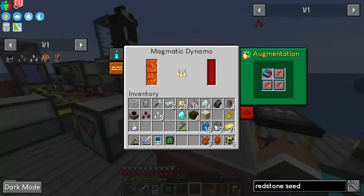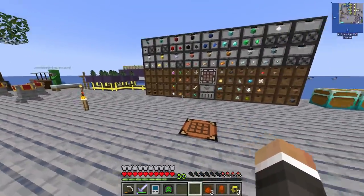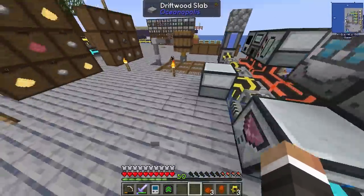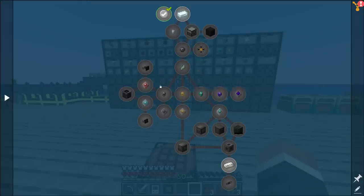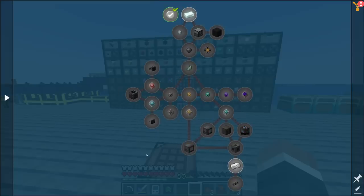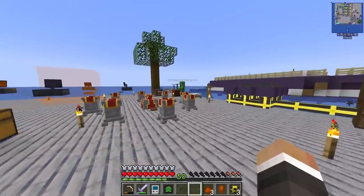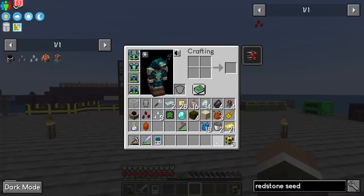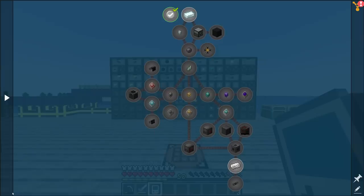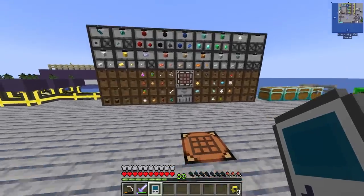Now I want to pivot to setting up Refined Storage, which is going to make our lives so much easier. All the micro-crafts — machine frames, cured rubber, smelting — could be automated. We'd just request a machine frame and the system does all the work. This is also essential for completing the pack since late-game quests require a lot of crafting and I don't want to do it manually.